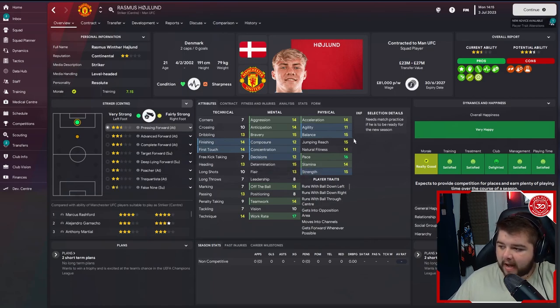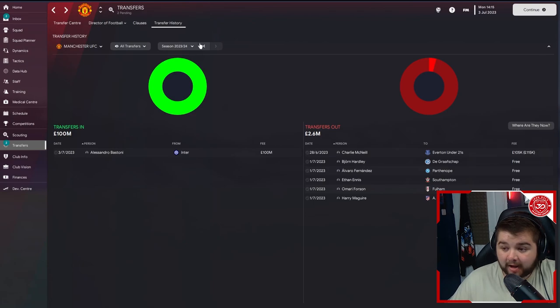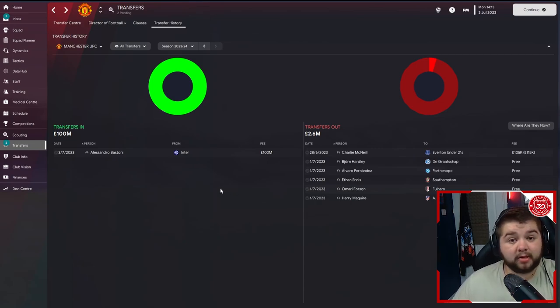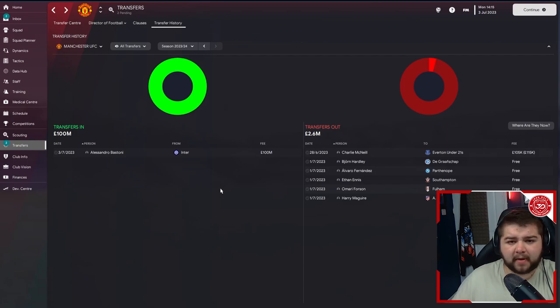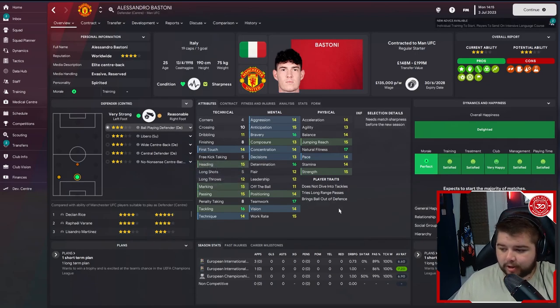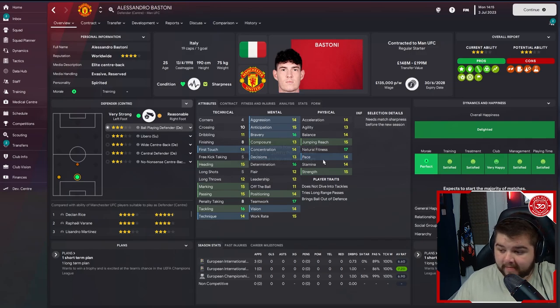Rasmus hasn't developed to the maximum, but he's still quite a good striker. Even if he doesn't become the goal scorer we know he can be, he'd still be a very good option off the bench — his attributes are already quite good. At 80k a week and 20 million pounds, we can't really complain. The big signing though is Bastoni from Inter Milan for 100 million pounds — great tackling, teamwork, determination, bravery, natural fitness — a fantastic center back at only 25 years of age.